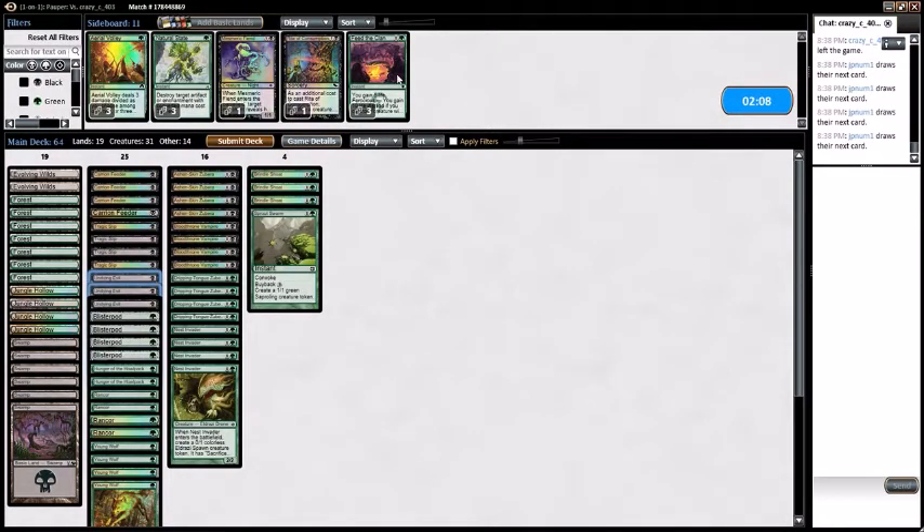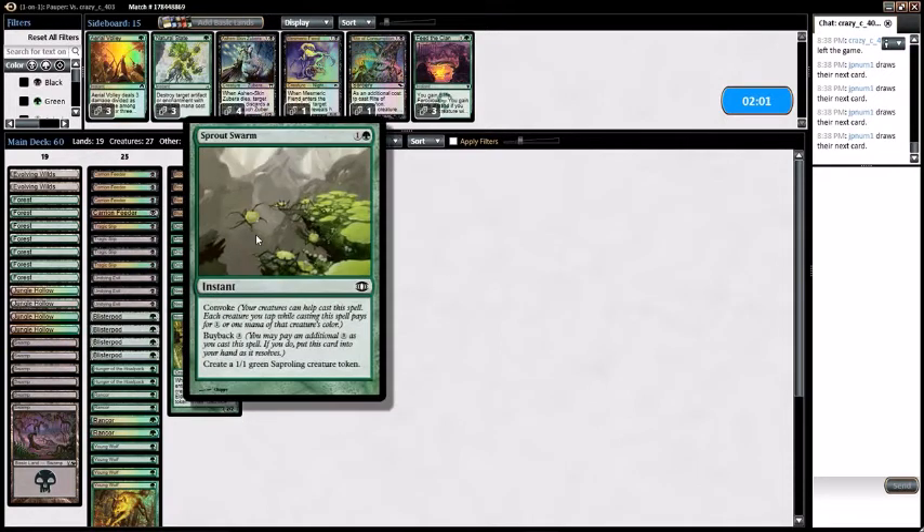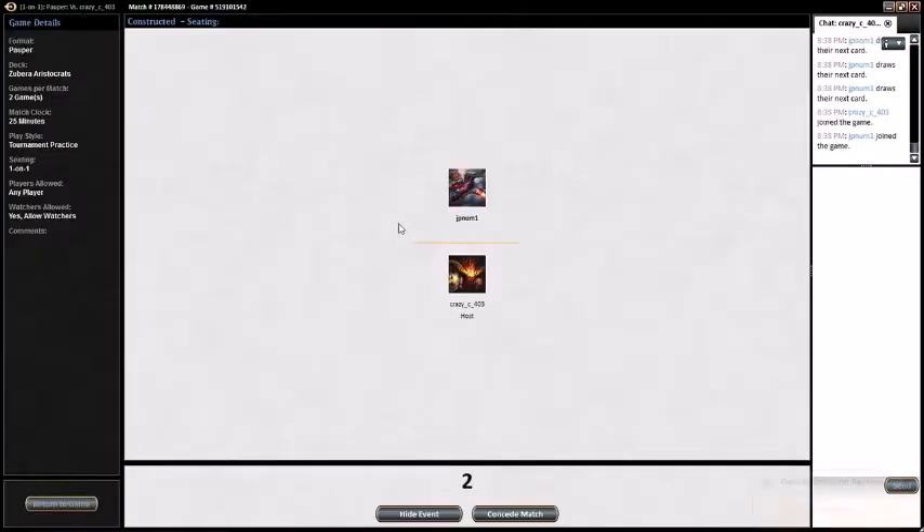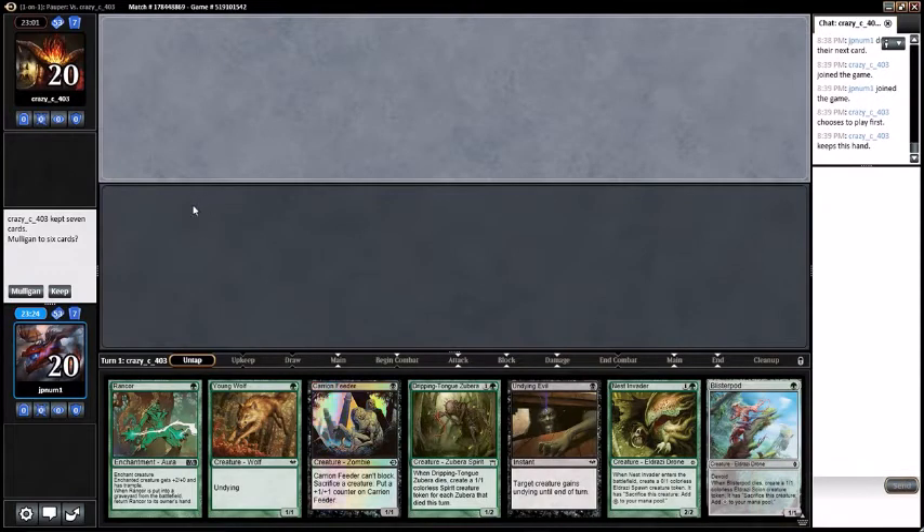Do I want Feed the Clans over Undying Evil? Probably not. So let's just cut the Ashkin Zubras and try it like this. The reason I'm bringing in Sprout Swarm is: if we get to that awkward point where neither of us can do anything, I can basically generate infinite card advantage with Sprout Swarm. I'm bringing in Brindleshotes over the black Zubras because if my opponent is an aggro deck, they really aren't going to have that many cards to discard — so I'd rather just get a 3/3 body.